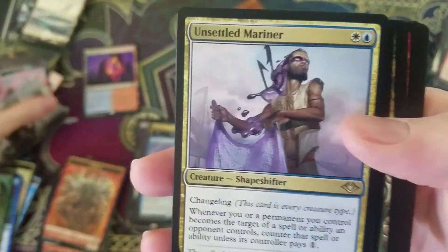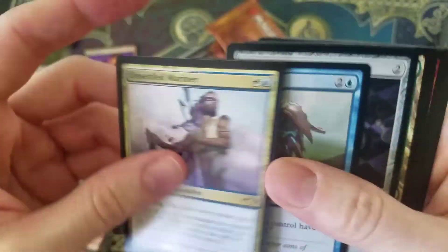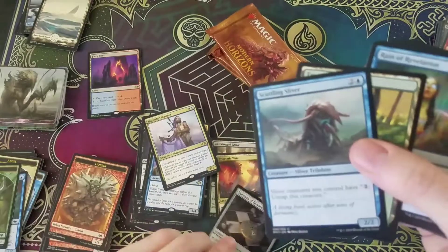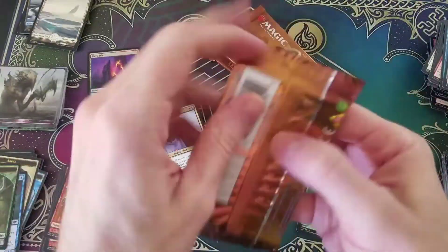Unsettled Mariner — Shapeshifter, Changeling. A little bit of hype around this guy, I like him. Another Talisman. Plenty of Talismans. And four packs to go — what are we going to get? We're playing the lottery.